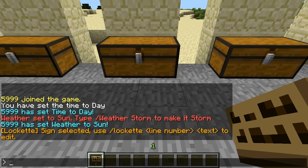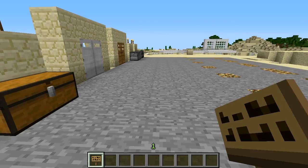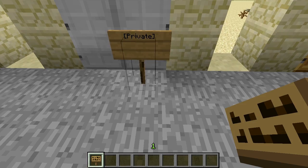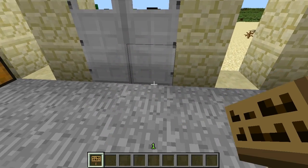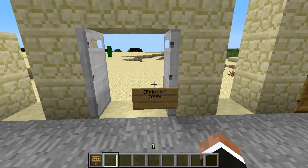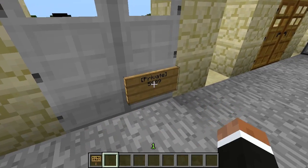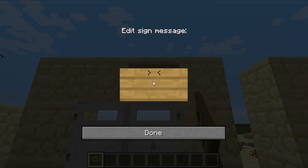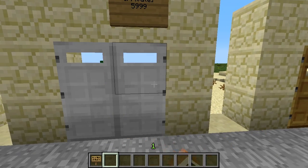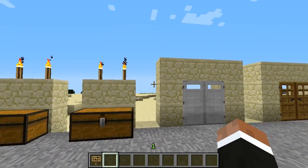The plugin also supports many different languages including French, Spanish, and German, among many others. Now let's go on to doors. Doors work a little differently - you can place a sign and type 'private' and press done, but placing it directly in front of the door will block it and be annoying. So what you do is place the sign above the door, type 'private', and there you go - you get your protected door that you can open and close.